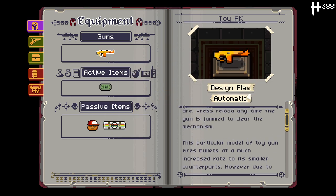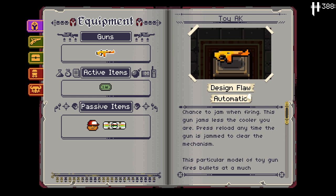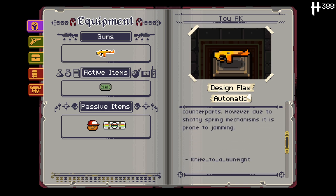So we start with the Toy AK, which I believe the Toy AK as well as the Radboard are things I've seen before. Chance to jam with firing — this gun jams less the cooler you are. Press reload at any time and the gun jams to clear the mechanism. Interesting.